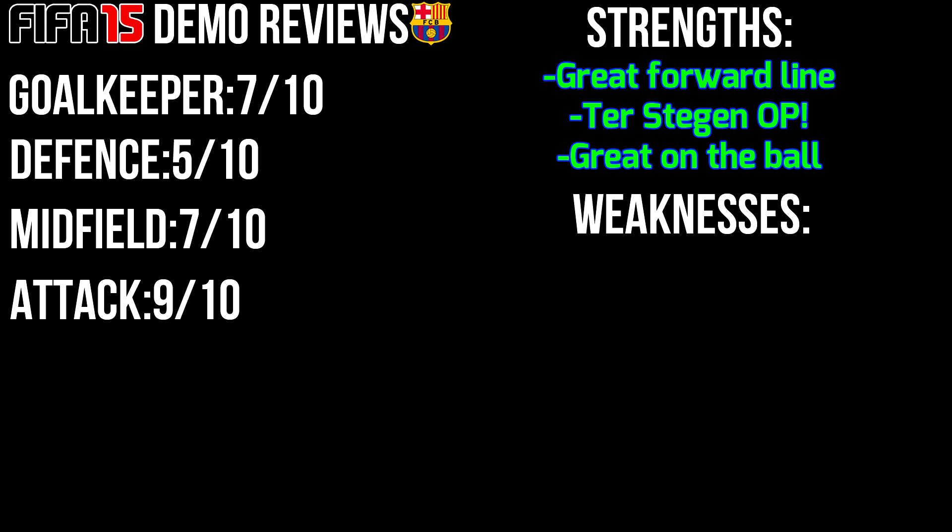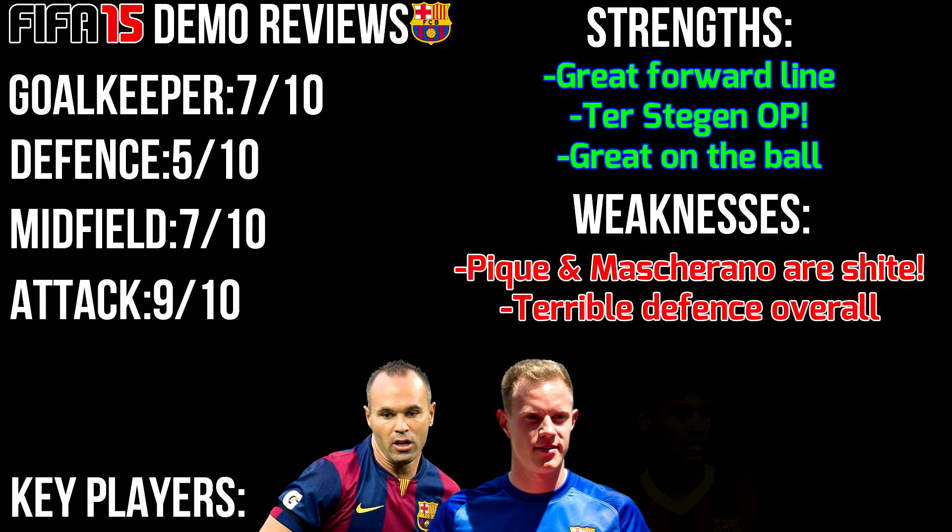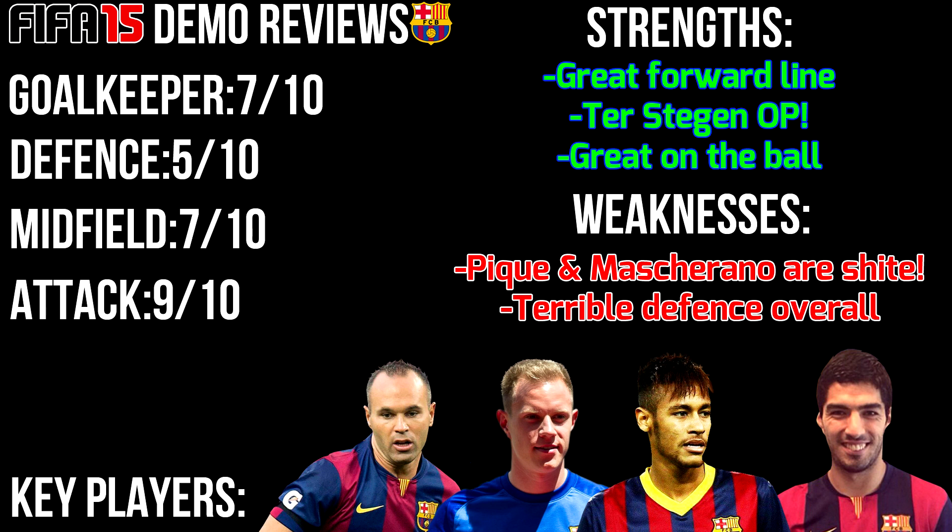The weakness for Barcelona is that Pique and Mascherano are absolutely shite. They were so bad I'm never going to be using them in this FIFA game. Mascherano in particular was terrible — I would just discard him if I got him in a pack on day one. That's really the only weakness I can talk about with Barcelona: they had a poor defense overall. As for the four key players for Barcelona in the FIFA 15 demo, they are Iniesta — who really impressed me — ter Stegen, Neymar, and Suarez. Iniesta was surprisingly good. If I had to give Barcelona a rating out of 10, I would give them a 7 out of 10 — not too great but not bad at all, decent on the demo.